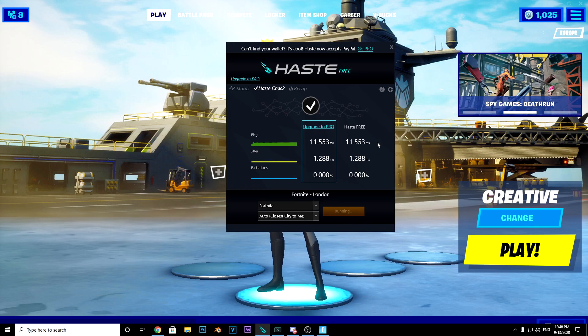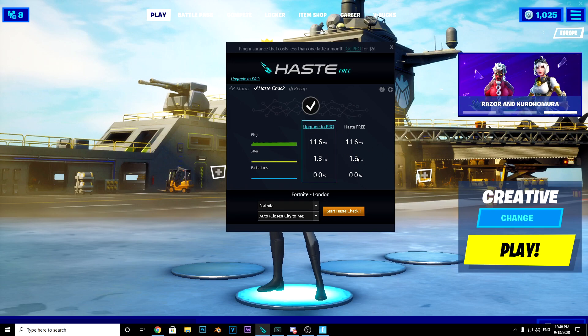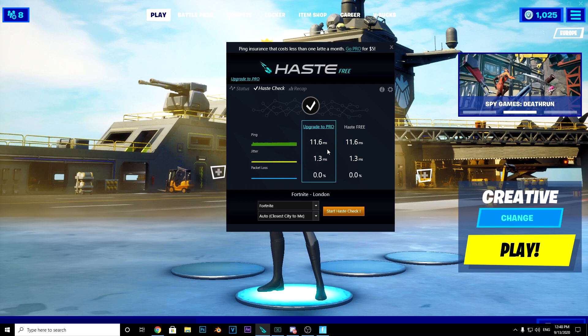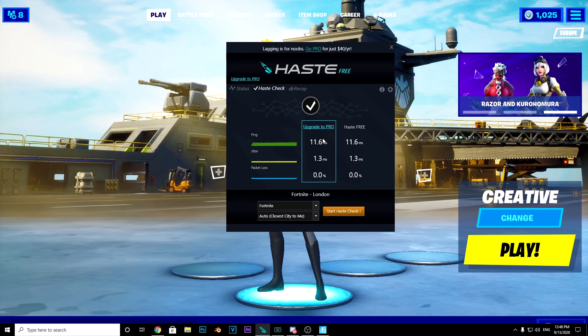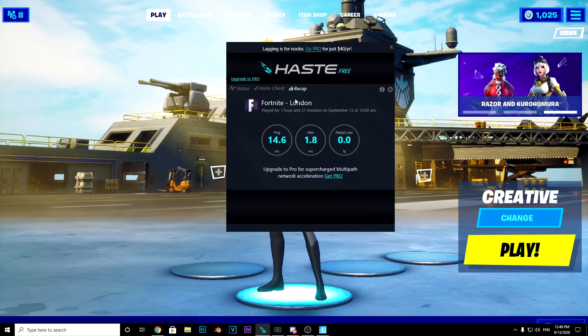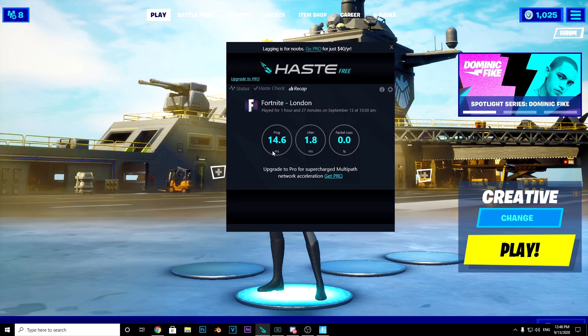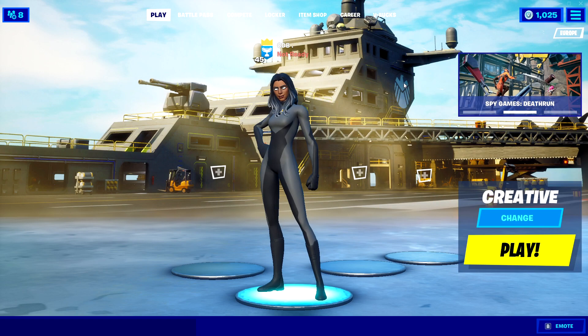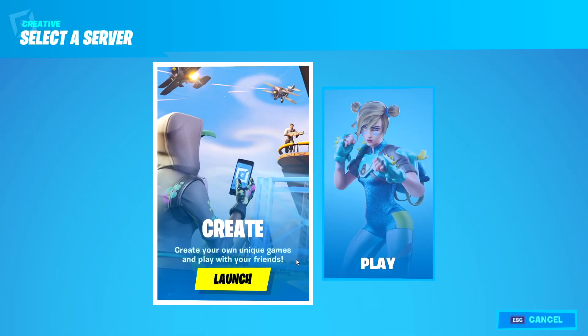As you can see here it's saying I should be getting about 11.6 ping, and it's basically the same as without. If there's a massive difference between free and pro, I'd recommend upgrading, but if it's like a 5 ping difference they're basically exactly the same, so there's no reason for me to upgrade to pro. There's also a recap for the last time you loaded Fortnite, where you can see your average ping, average jitter, and average packet loss. I'm going to go into a creative game and show you.